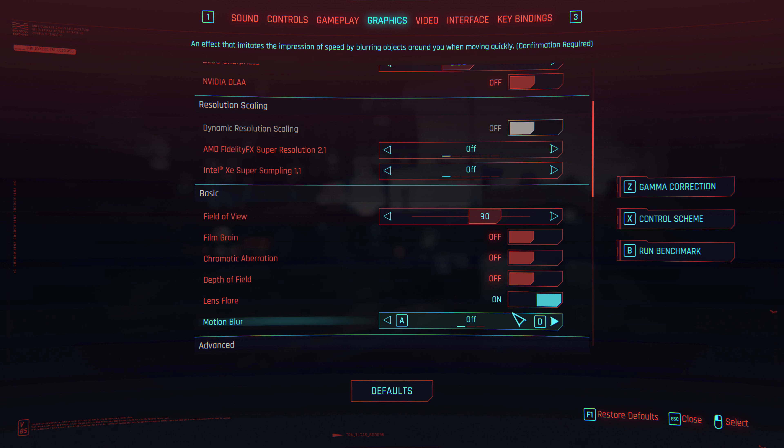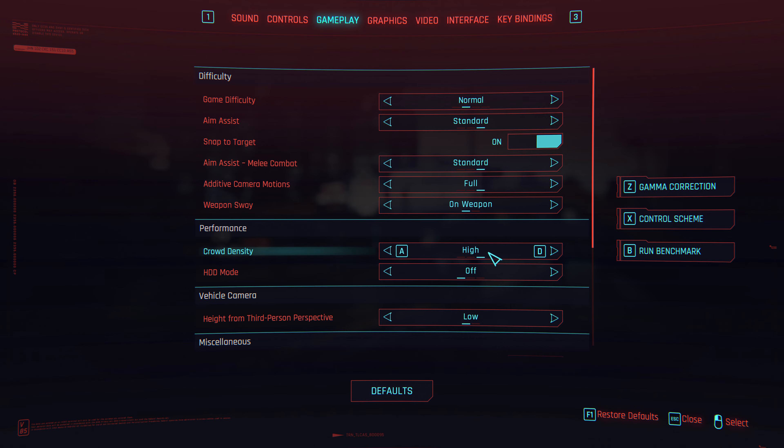What I have disabled is film grain, chromatic aberration, depth of field, and motion blur. These are effects I feel make the game a little too blurry in my opinion, so I prefer to have them off. I've got field of view at 90, and crowd density is maxed out at high.